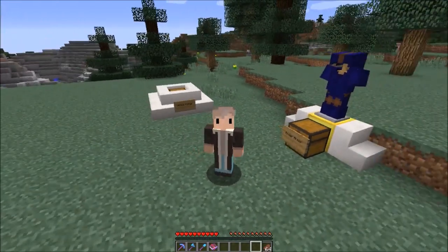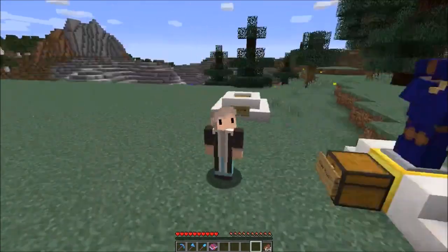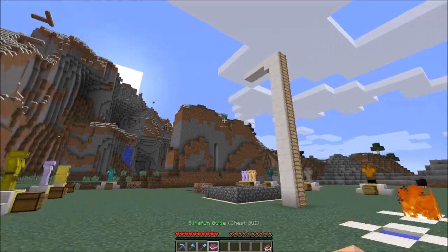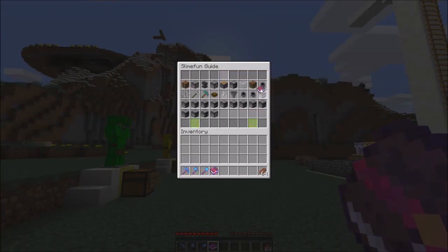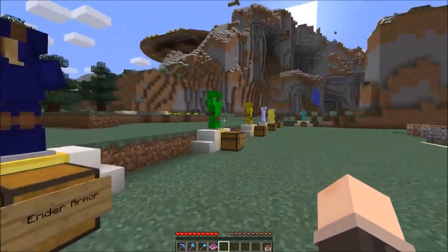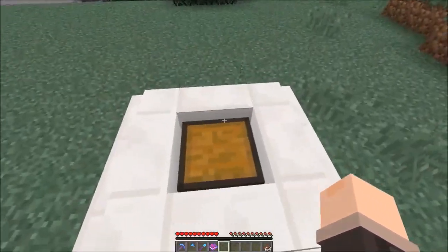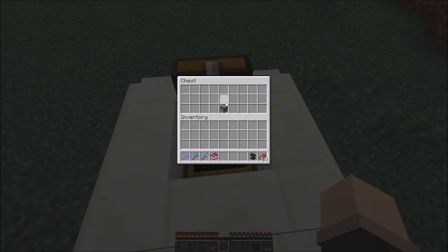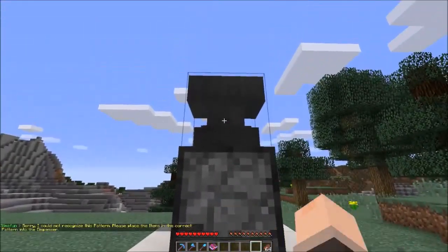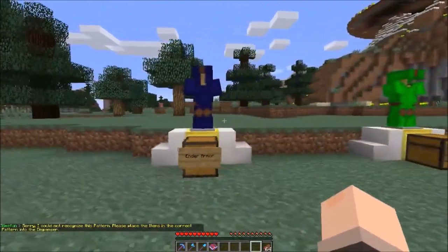Hello everyone, my name is Magicson and welcome to my third episode in the Slimefun tutorial series. Today we will be going over armor and magical armor. To craft all of these armors you will need an armor forge - a dispenser facing up with an anvil on top. As you can see, Slimefun recognizes it as a machine.